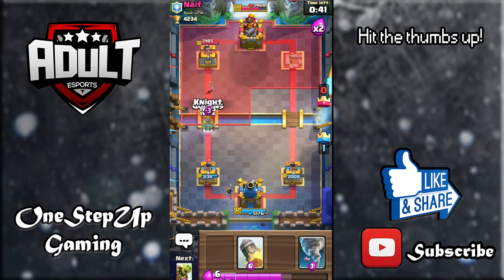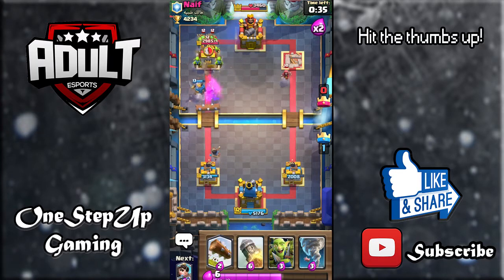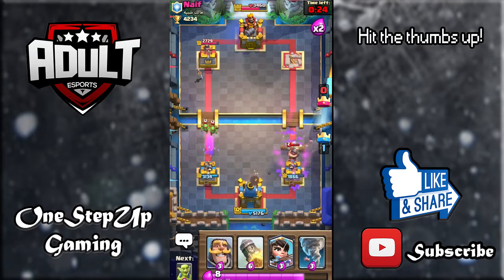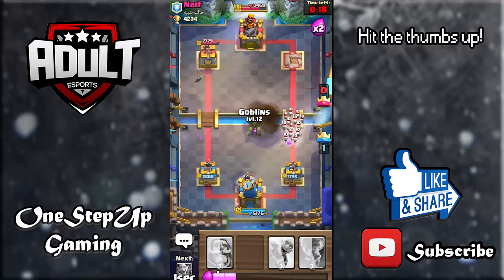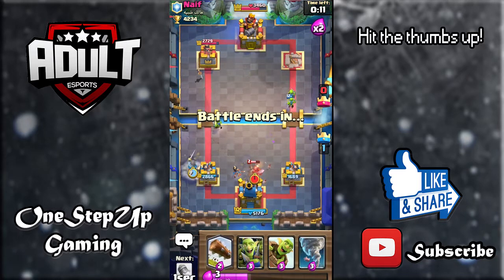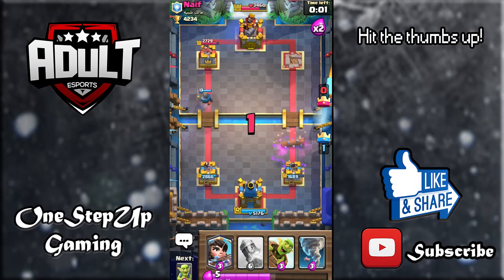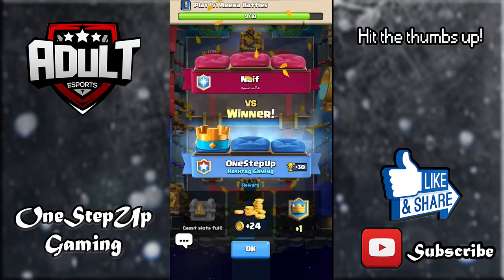We're going with the knight and then the goblin barrel. He plays troops there and the goblins get some chip damage. Let's log it — he just put it on the tower and that's going to be GG. We've got 20 seconds left. I got a bit too confident but it doesn't really matter because he cannot take down my whole tower. He doesn't even have time to take down my tower. That's how you play spellbait. Let's hop into another match.